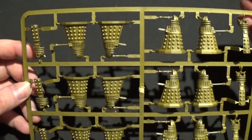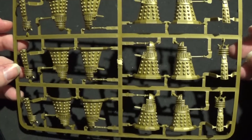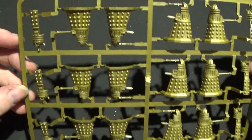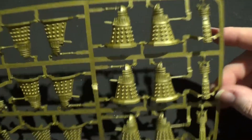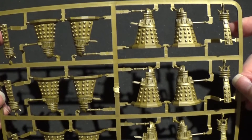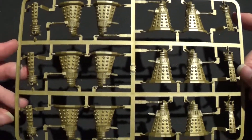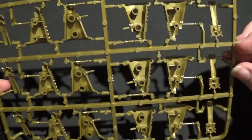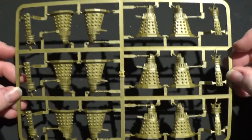Next we have the Daleks. These are three piece models - got the two sides and the front. Quite nice. I just have to work out what colors I'm going to paint these, because they have set colors: red, yellow, blue, green, gold. I'll find out and have a look and do them when I get round to it, hopefully fairly soon. Again two sprues, exactly the same.